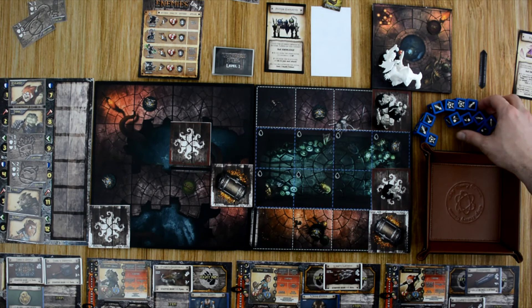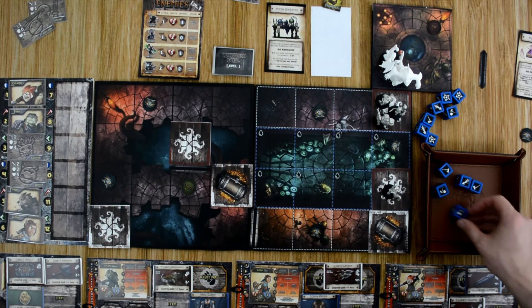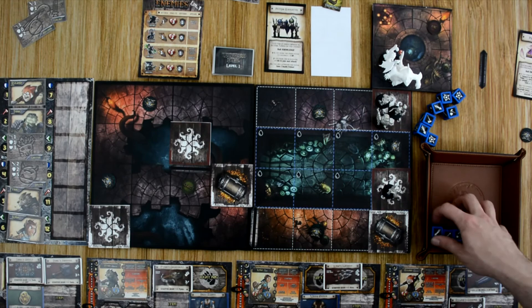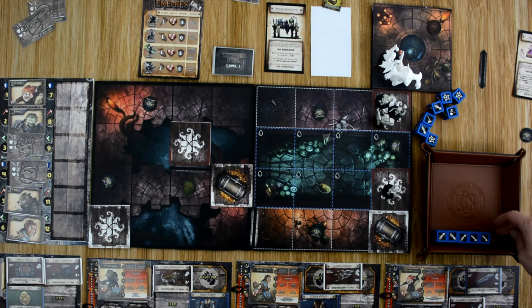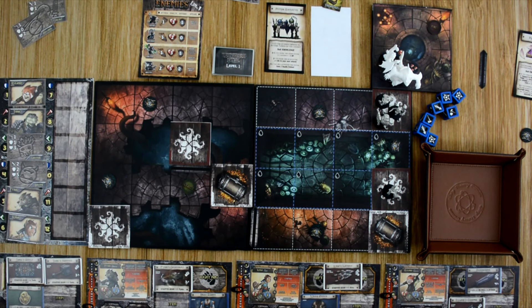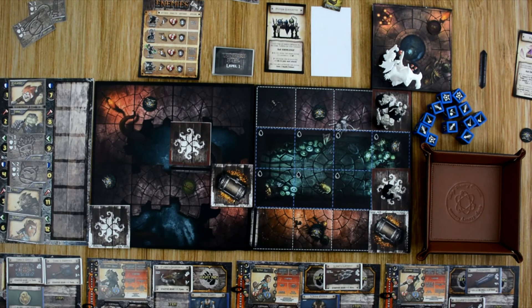Finn takes a shot at the brute, getting his extra initiative die plus one for Favored Enemy. One success with reroll gets him two — with Pierce it's still not enough to get through brute armor. Second shot gets four successes with reroll for five total — the brute takes away three, but Finn deals three damage. Finn's third action: he finishes there strategically to avoid triggering another level-up before he's ready.